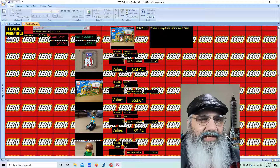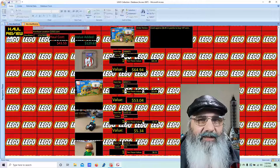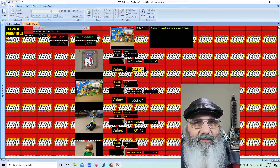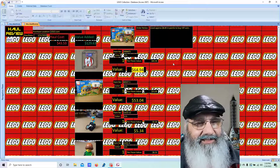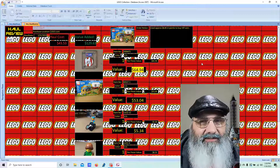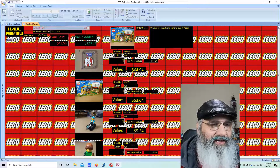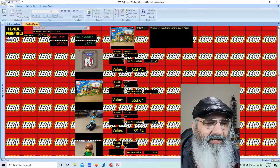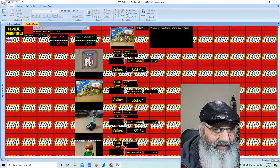I did some calculating: I used eight dollars and 85 cents in points to buy that VIP pirate coin, and it's valued on average right now at $64.94 on Bricklink. Technically I didn't pay cash — I just used points — so it was totally free for me. That's a really awesome value, just losing eight dollars and 85 cents in points. The Horse Transporter is currently showing a value of 53 dollars and four cents, though I don't think that'll stay accurate for long.